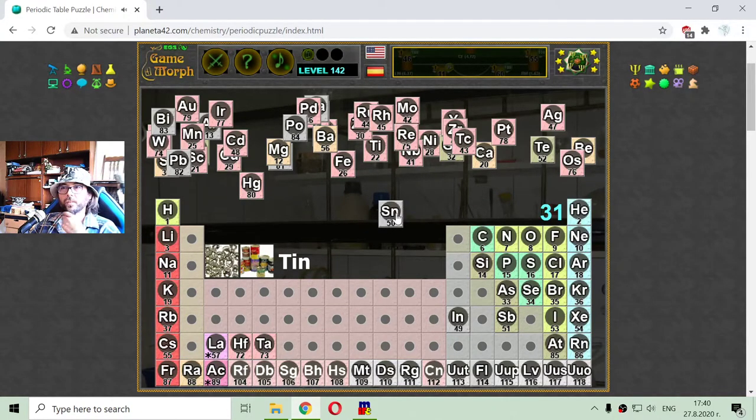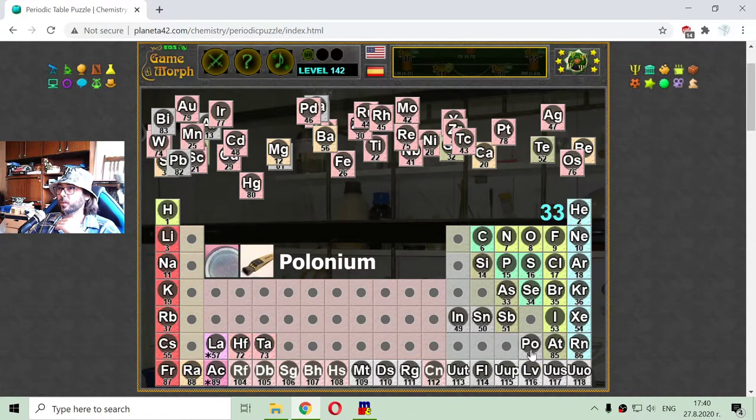Let me sort a few more poor metals. Tin — poor metal with atomic number 50. Polonium is a poor metal with atomic number 84, and I believe it is going in the group of the radioactive elements, but I'm not quite sure. Gallium is a poor metal with atomic number 31. I have a hidden thallium element — it is the 81st element. Lead — element number 82 — another poor metal.